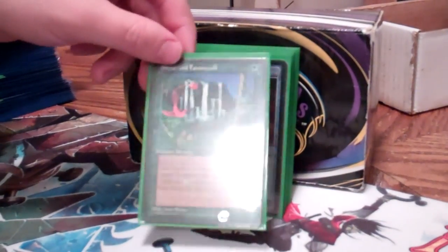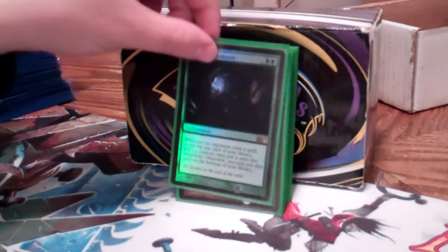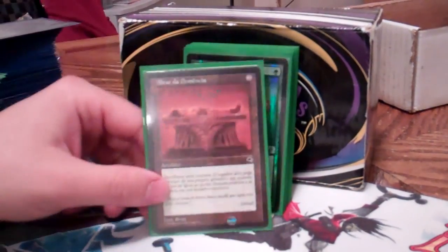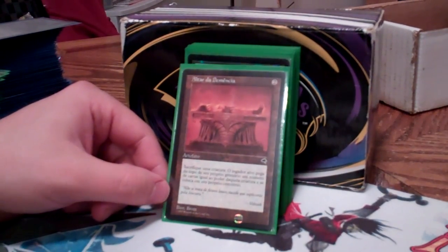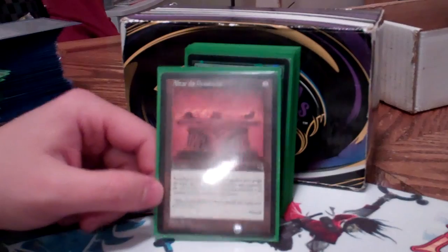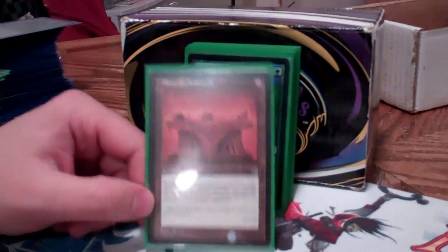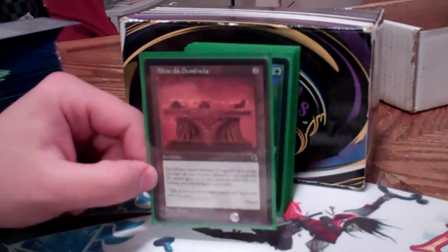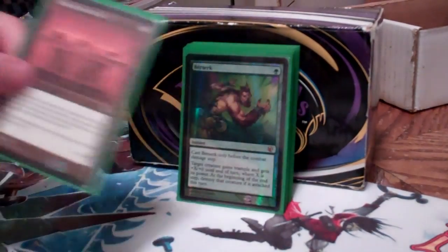Concordant Crossroads — give everything haste, another holdover from the Rofellos deck, but also not bad with Colossal Dreadmaw or something similar. Lurking Predators — you like to play spells? I like to get free creatures, let's do it. Altar of Dementia — this is really one of the most underused sacrifice artifacts, I think. Sacrifice, mill a deck equal to the power of the creature that you sacrificed. This makes top-of-deck tutors like the Mirage block tutors worthless. Oh, you just Vampiric Tutored? Great, you just lost your life — I'm going to sacrifice my token, and you lost your card. Oh, you have Liliana Vess and you just spent two loyalty counters getting a tutor card? Great, it's gone. If you have a meta where your opponents are playing a lot of top-of-deck tutors, or even Sensei's Divining Top — if they top wrong and don't have a way to draw back, boom, it's gone. Altar of Dementia — pick it up.